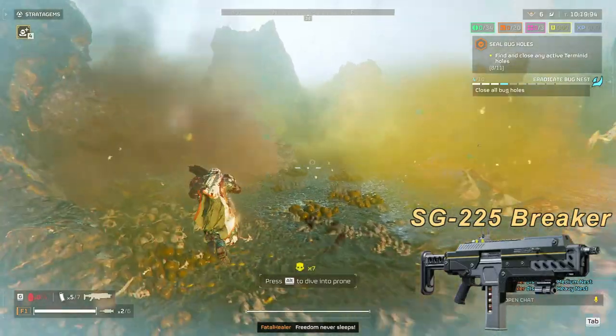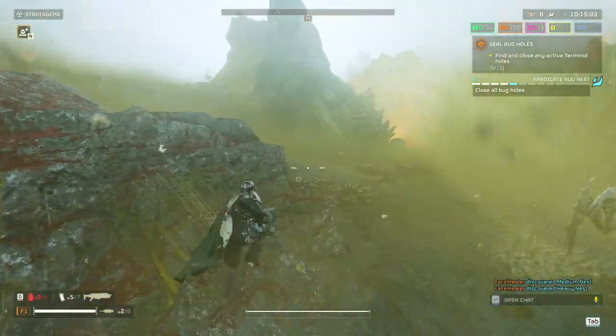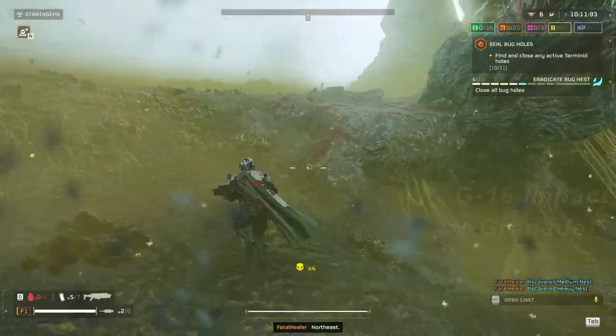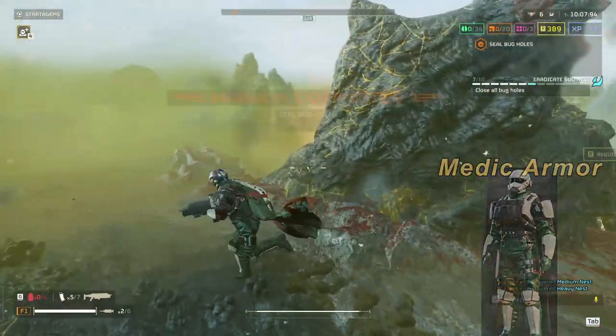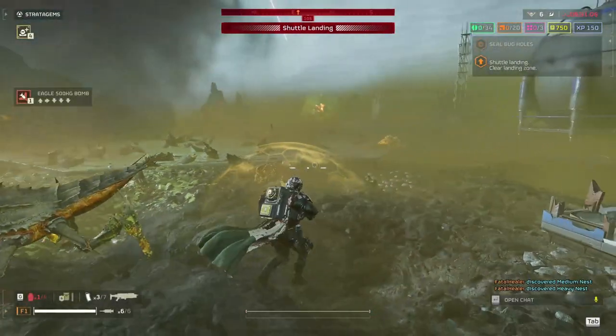Now for my loadout, I used the SG-225 Breaker shotgun as a primary as it has a faster fire rate. I had the P4 Senator as a secondary but I didn't use it much. The G16 impact grenades, and as always I used a medic armor.